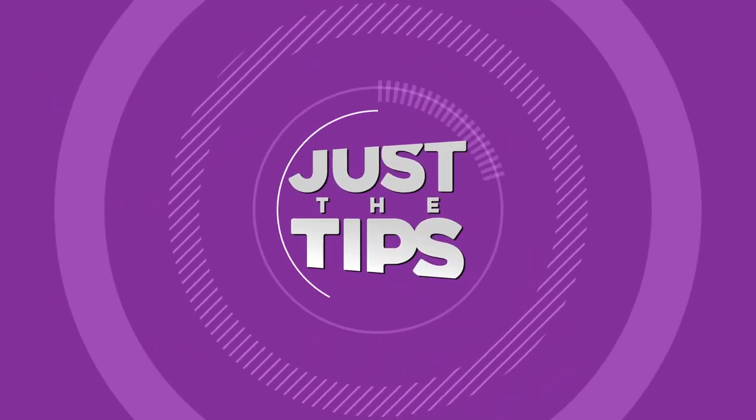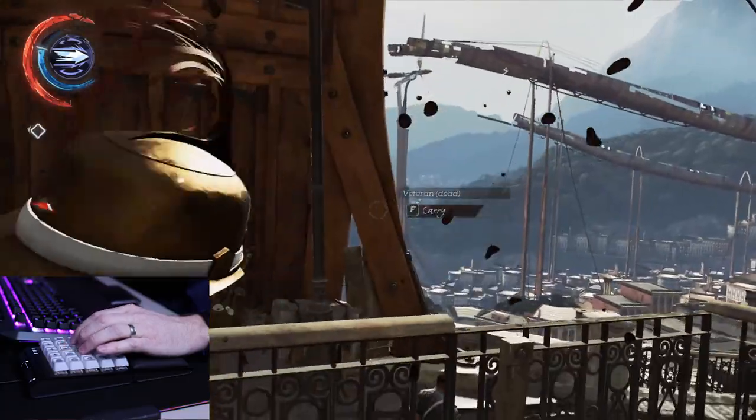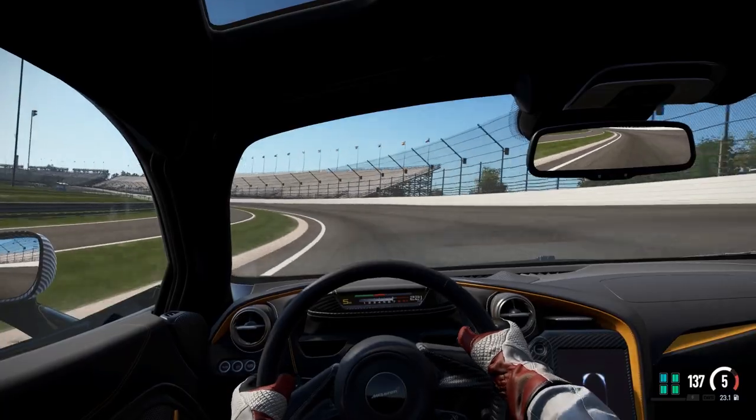On this episode of Just The Tips, we're flying high with the ControlPad. We've seen what the analog controls in the ControlPad can do in shooters and stealthers, so you should already know how well it can perform in flyers and drivers. The ControlPad gives you incredible precision over speed and steering in driving and flying games. Here's an example.